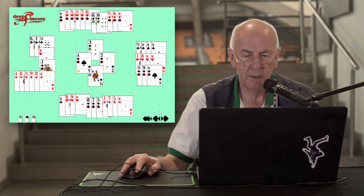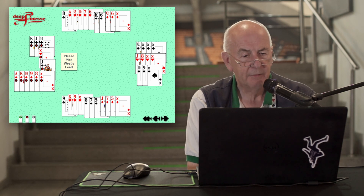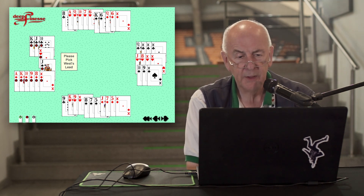Declarer had to win with the ace of spades. And now, if he ducked a heart at any point, the defenders would have a spade to cash. And unless declarer ducks a heart, he doesn't have the entries — the communications that are essential to both establish and enjoy the diamonds.